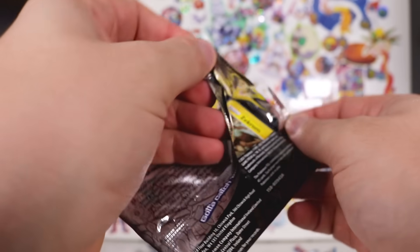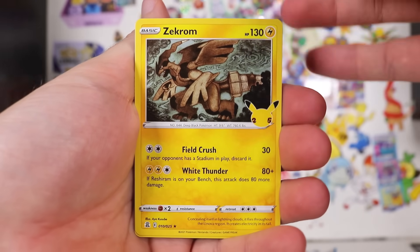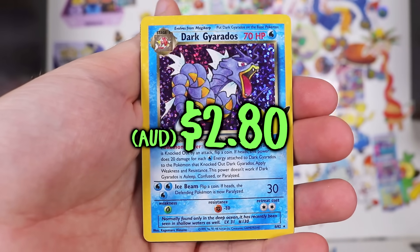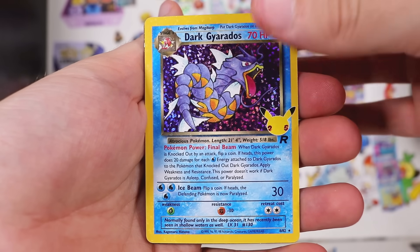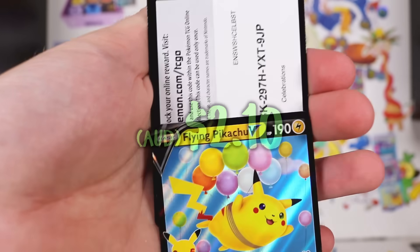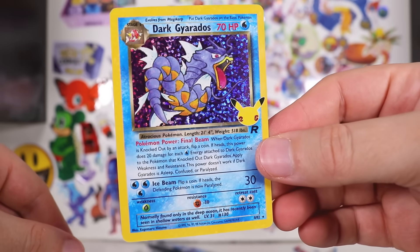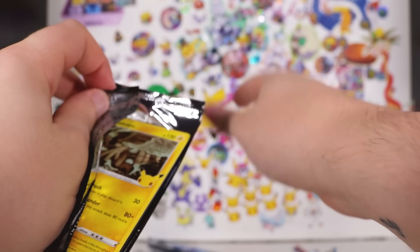Surely the prices on these have gone down quite a bit since I did my first opening. I remember them declining over time as I was doing them. That's something, isn't it? There we go - Flying Pikachu V! Oh, and the code - I forgot you got a code. There you go. Little Gyarados from the side set - that's kind of what you're looking out for in this collection.